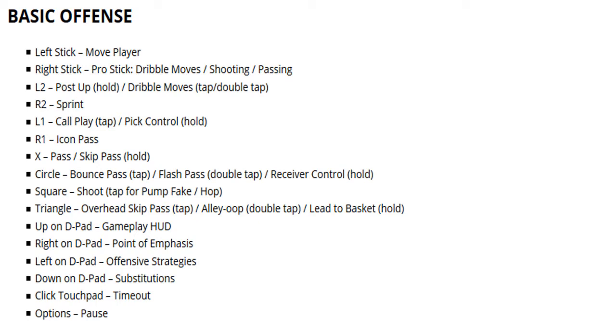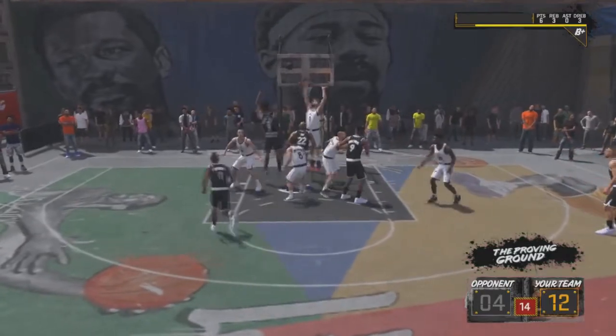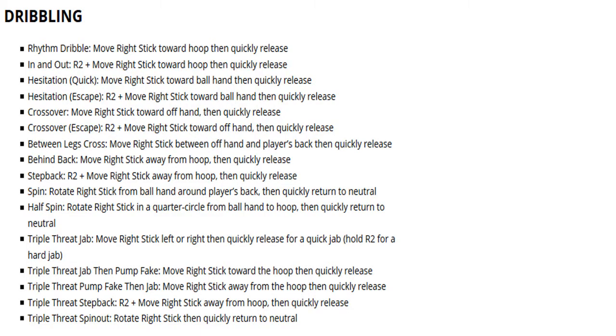Basic offense — most of the stuff we know: passing, how to move, basic and advanced sprinting. But for somebody who may just be getting into it, you can check that out. Dribbling moves — they got it all: crossovers, hesitations, in-and-out, rhythm dribbles, half spins, triple threat, triple threat jabs — you name it, they got it.